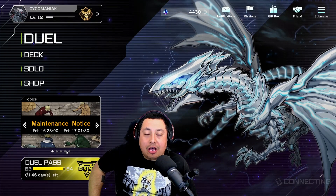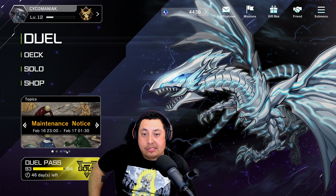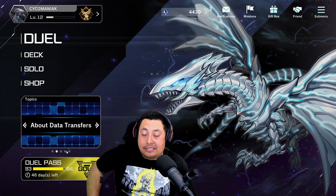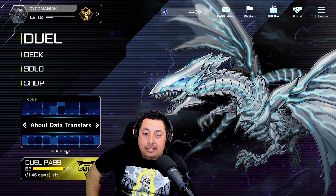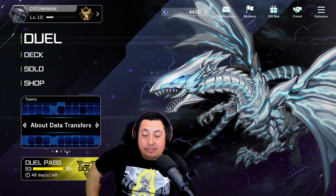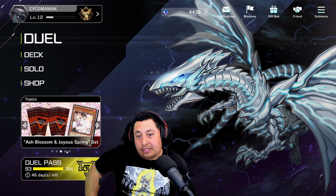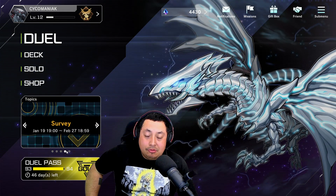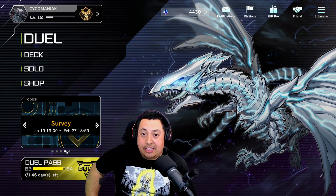What is up guys and welcome back to the channel, I hope everybody's having a great one. Today we're gonna be hopping back in Yu-Gi-Oh Master Duel and I will be opening up some packs because my Skill Drain deck is almost done and I just need a few cards left. If I don't get those cards then I'm gonna need some secret rares to disassemble so I can craft those cards. Currently my Skill Drain deck has been destroying people and making people rage quit.